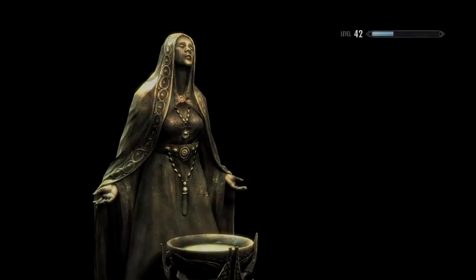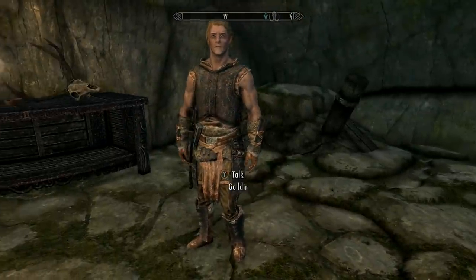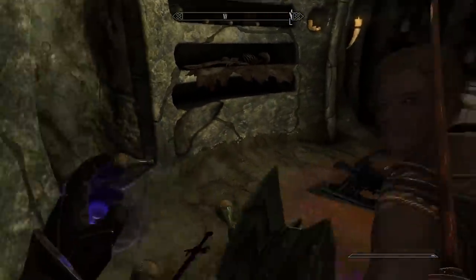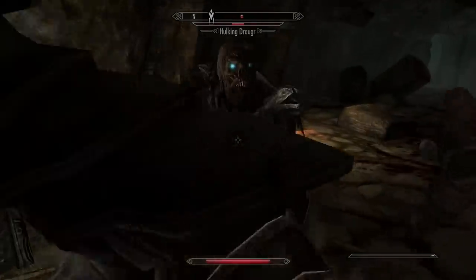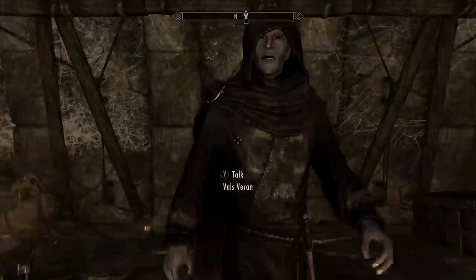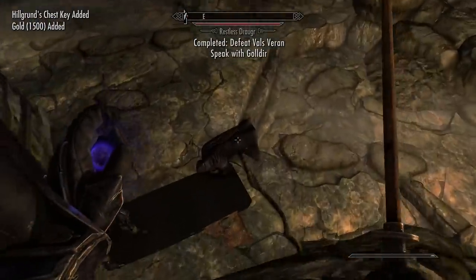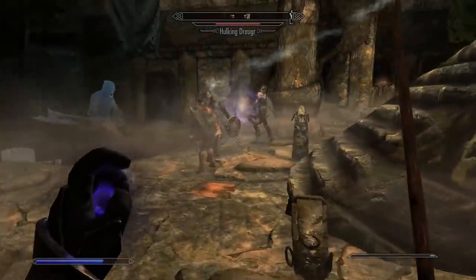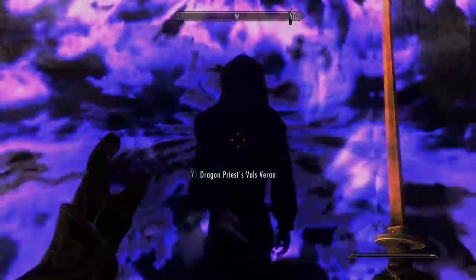Finally I went to Hilgrun's Tomb just east of Whiterun, where an NPC named Golda says his aunt or sister is inside with dead relatives and necromancers. It's meant to be a low-level dungeon but I found it pretty tough with lots of hulking draugr and white draugr, probably scaling to my level after four or five hours of play. Eventually you end up in a big arena to fight Val Varon, another necromancer — at some point I brought him to life to fight alongside me, which was interesting. By the end, nothing new dropped from him either.